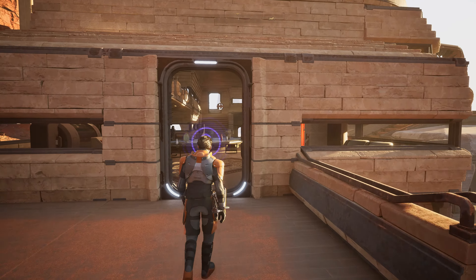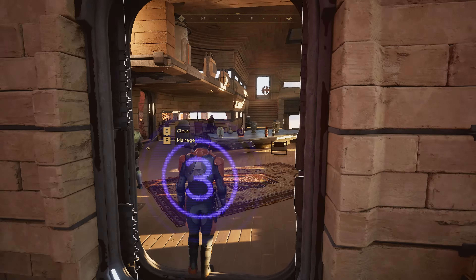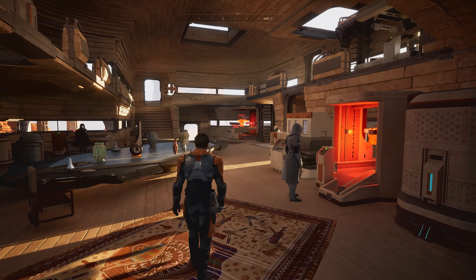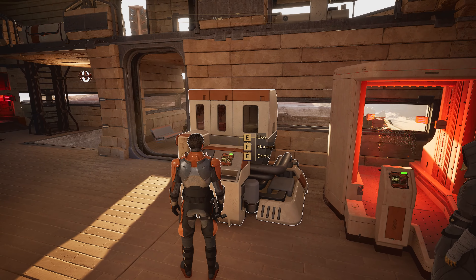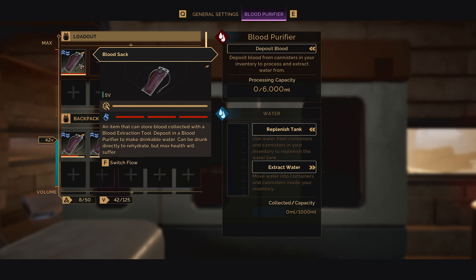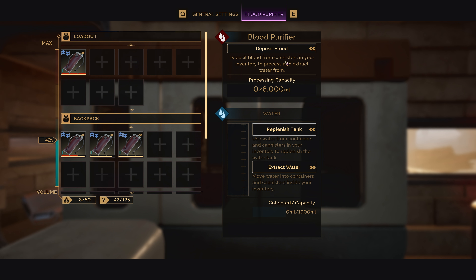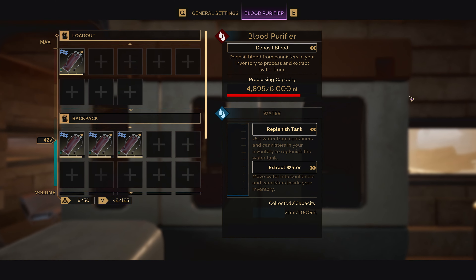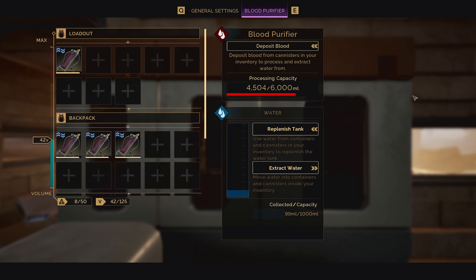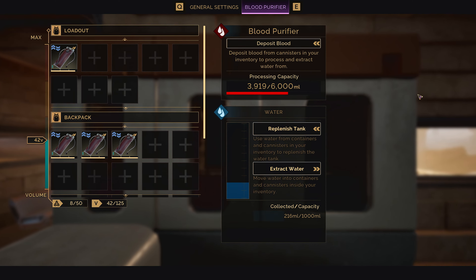Once you've finished crafting a base, you fill it with machines, fabricators, and refineries. Hearkening back to the blood extraction earlier, we have the blood purifier — you deposit blood from your bloodsack into it, and over time it refines into fresh water, which you can then extract into your litre-johns and carry out into the desert.